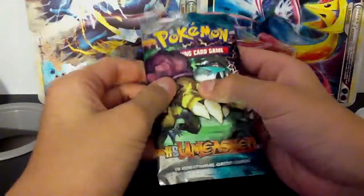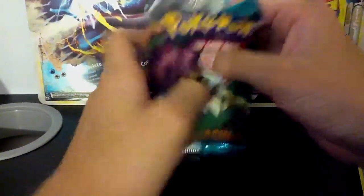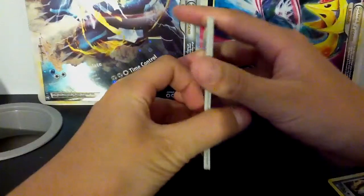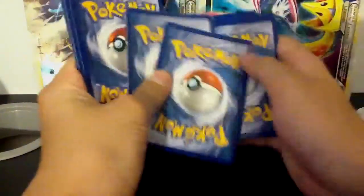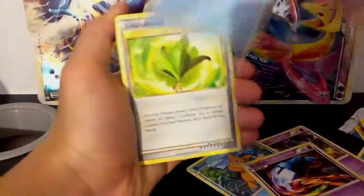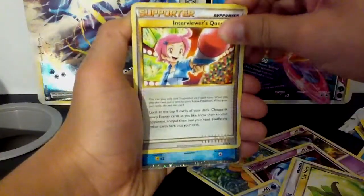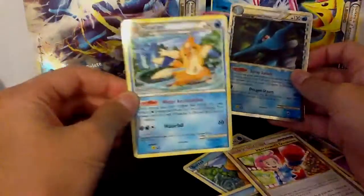Hopefully the streak can continue in the last pack of HeartGold SoulSilver Unleashed. Okay, there we go. I think I saw something shiny — wow, that looks like a prime! We have Larvitar, Misdreavus, Buizel — I'm really excited about it — Beldum, Squirtle, Life Herb trainer, Pupitar, Interviewer's Question, and the prime — Kingdra! That's nice. I don't have this one yet. That's really nice — Kingdra Prime. And the rare is a Floatzel — so two water types.